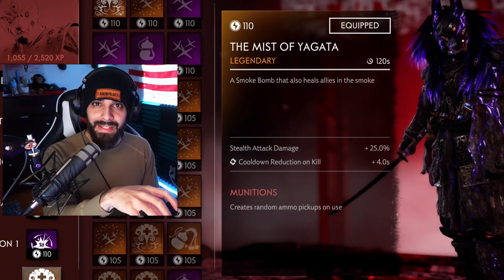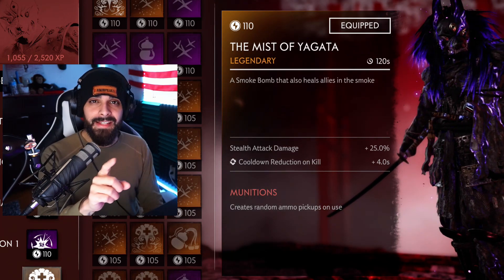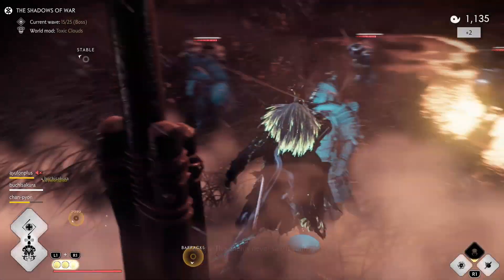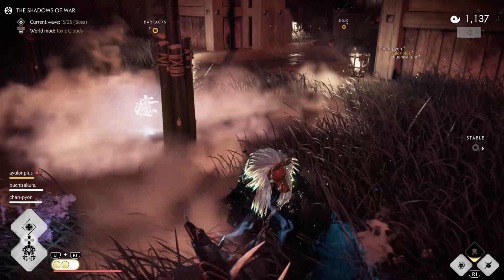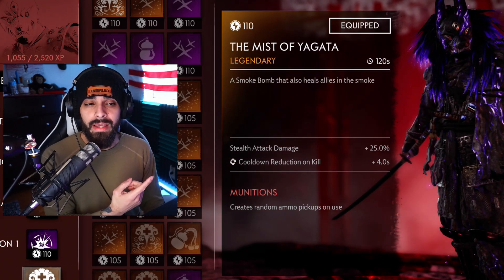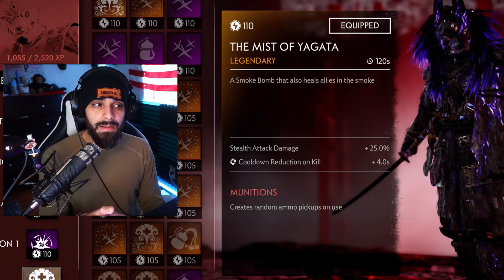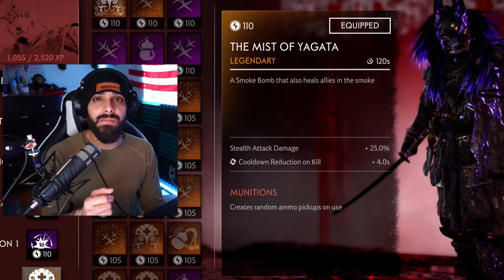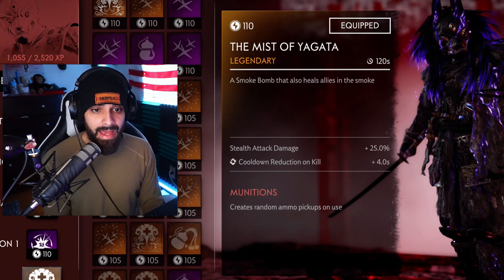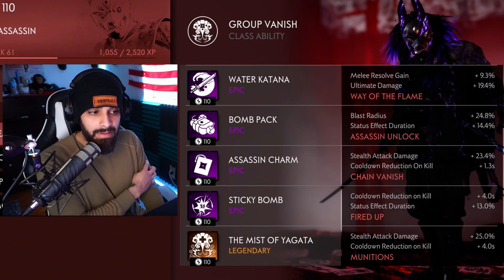When you throw your smoke bomb down, make sure you throw it into a group of enemies and always assassinate the easy targets first. It's tempting to stab the big oni guy, but always target the smaller enemies first to clear the wave, then worry about big oni afterward. As an assassin, you always want guaranteed assassinations. Once your smoke bomb evaporates, everyone targets you again — so get as many kills as possible while it's active and use it smart.